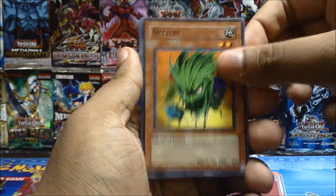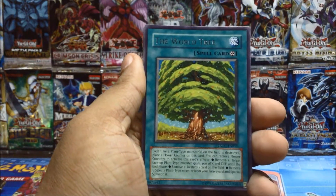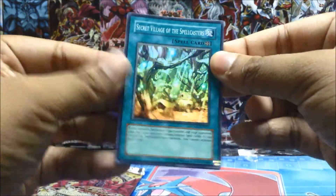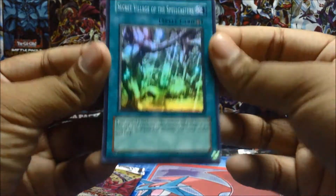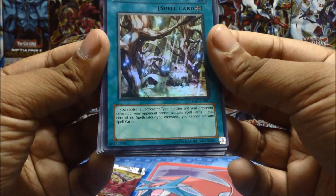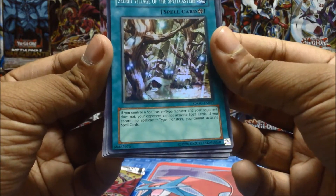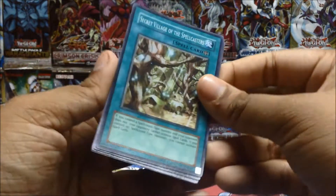Synchro Strike, Nettles, Lineage of Destruction, Copy Plant, The World Tree rare — and a super Secret Village of the Spellcasters! The second card we wanted — that is an awesome card to get. If you control a spellcaster-type monster and your opponent does not, your opponent cannot activate spell cards. If you control no spellcaster-type monsters you cannot activate spell cards. It's a very good card, especially in spellcaster decks.